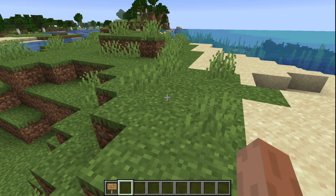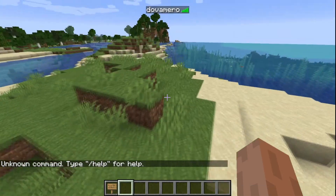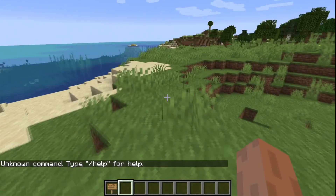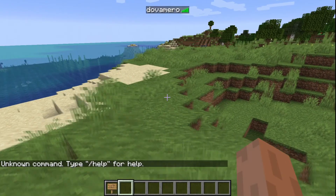Once you set up your server for the first time, type in the console: op and your name. Don't forget — don't type slash in the console, you don't have to. If you type it you'll probably get an error, so just don't type it.